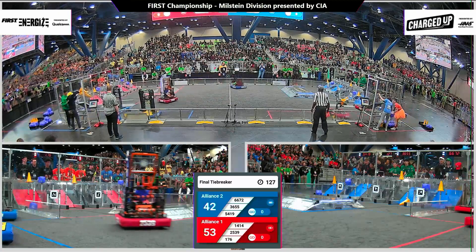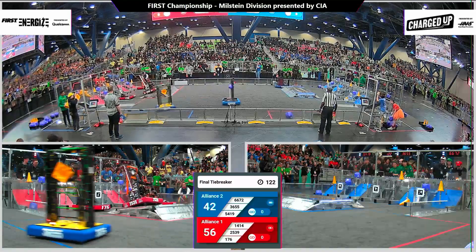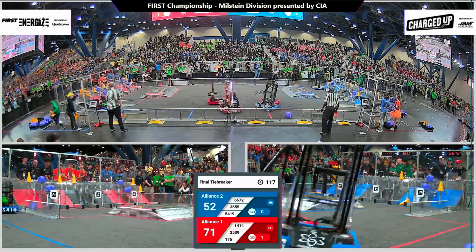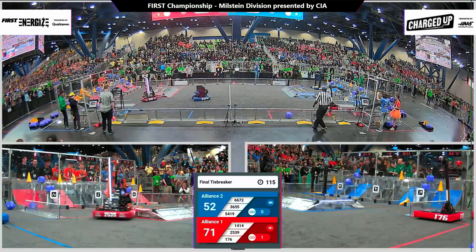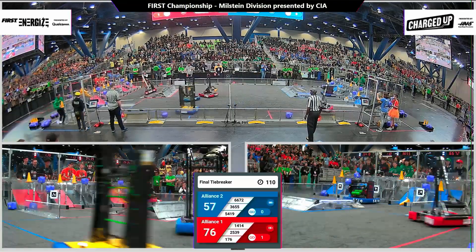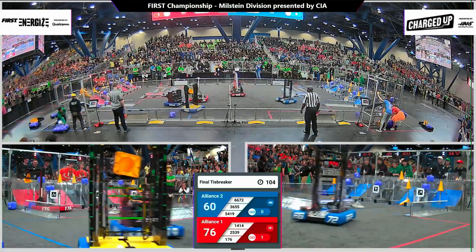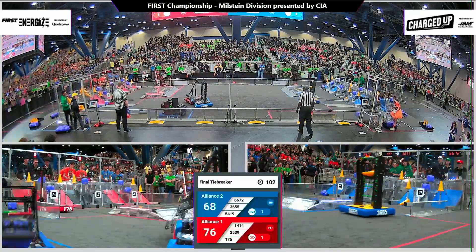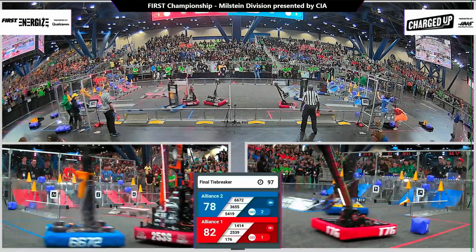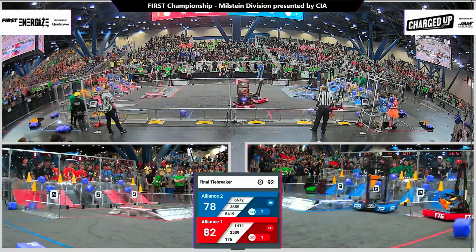On the blue side, they start their cycles through. Berkelium using their cube launching machine to pick up from the human player station, moving over to red. 14-14 placing up high, 176 running back as well. Fusion Core taking a cone from the blue station. Lots of interference here in the middle of the field — robots criss-crossing. IHOT helping to play some defense there against the Blue Alliance, watching out for those protected zones. Team 25-39, your Alliance captain on red.